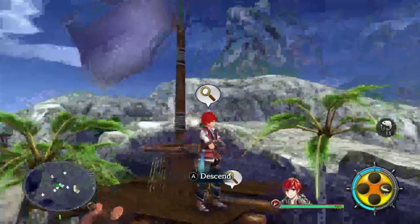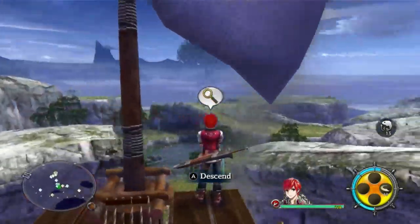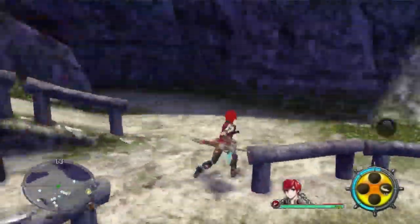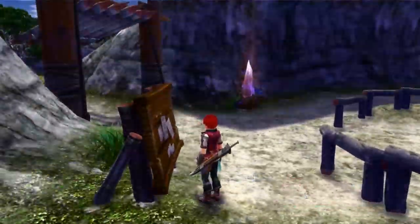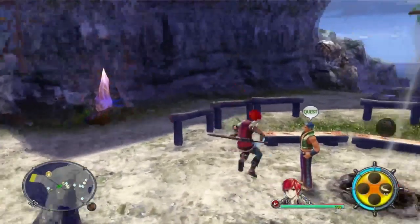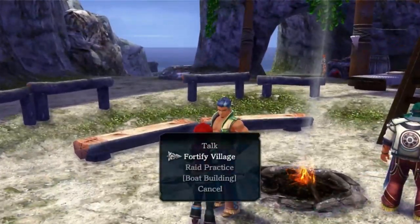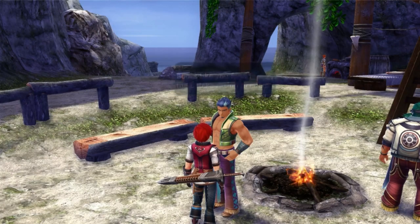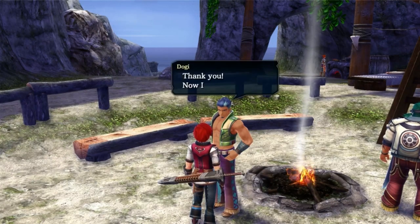Hey all you cold cats, this is Mina, welcome back to another episode of Ys 8. We're going to see what we do next in this game. We still have this boat building thing — I don't think I have the Lacarta resin yet... actually I do have enough. Let's give it to Dogi. Thank you, now I can get to work.